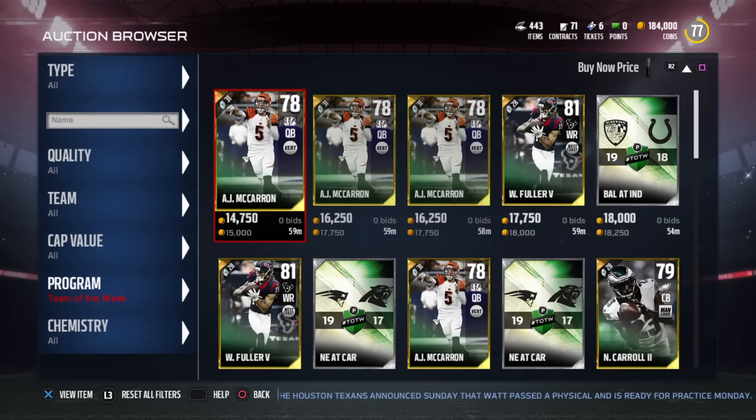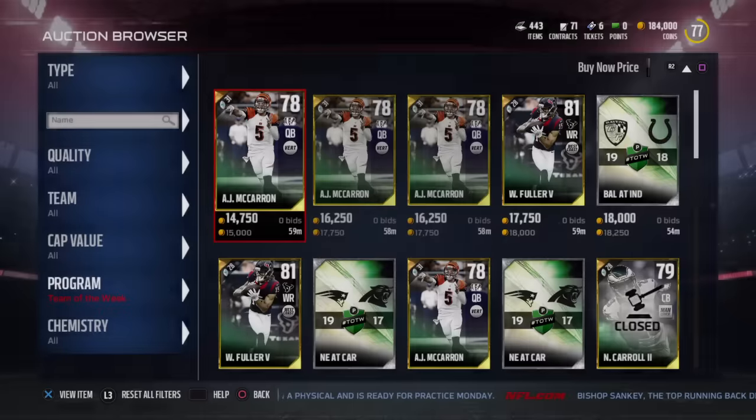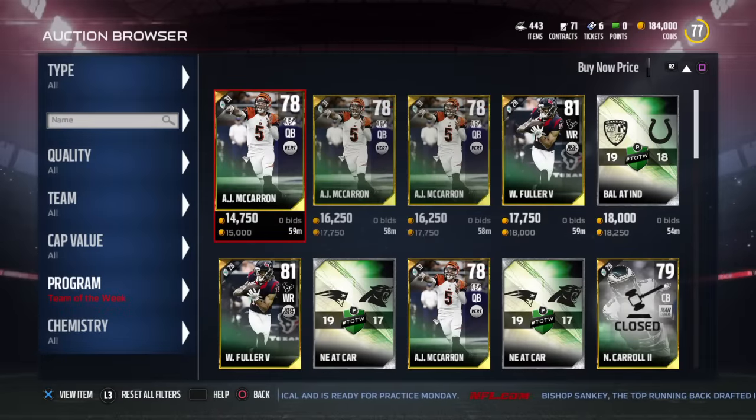A.J. McCarron is already going 15k. Let's look at the stats real quick: 78 overall, 75 speed, 70 awareness, 84 throw power, 86 throw short, 84 throw medium, throw deep is kind of weak, play action 79, throw on the run 81. So he's like a backup quarterback or a starting mediocre quarterback — I mean, these are the preseason players of the week.